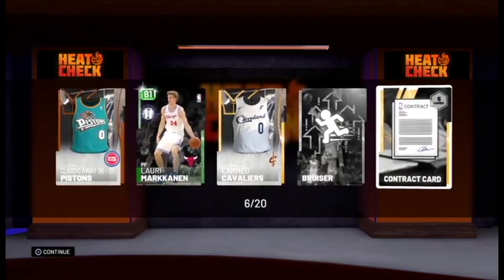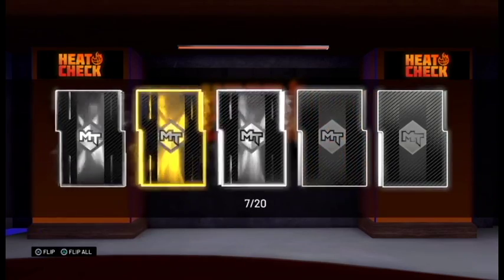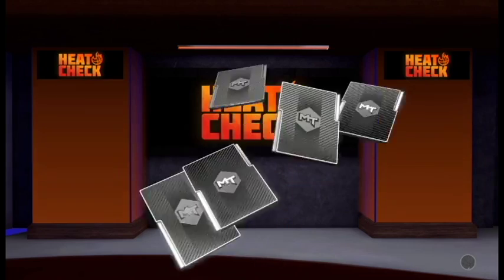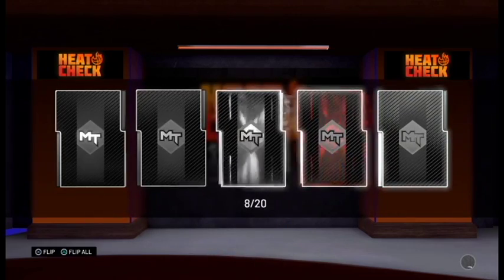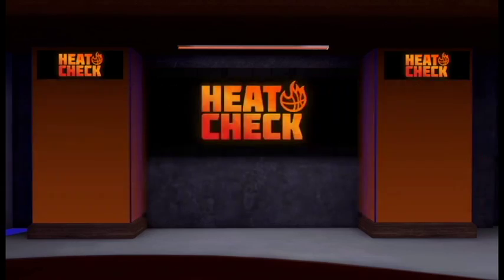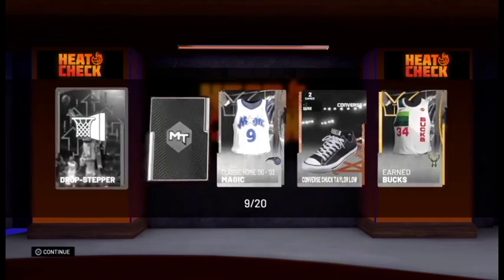Really looking for those pink diamonds. Pack number seven — no good. Pack number eight, another heat check. And remember, I always open up these heat checks because overall the players sell for more. There's another heat check in pack number nine.